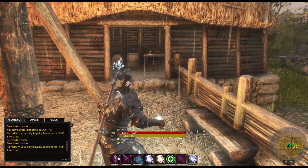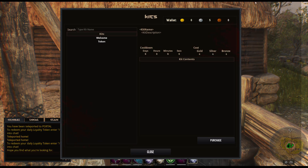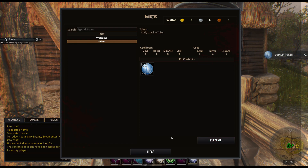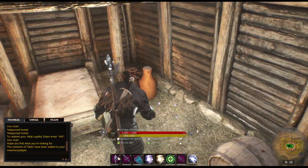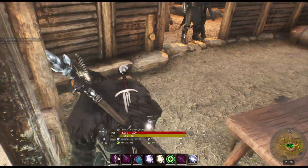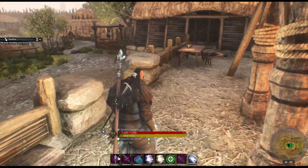Just to remind you, you type in chat backslash kit and redeem your daily token. Get your loyalty token and go spend it on loyalty rewards. I think I'm gonna try to put the loyalty vendor in the portal house — there's one in the faction. I'll work on that too.